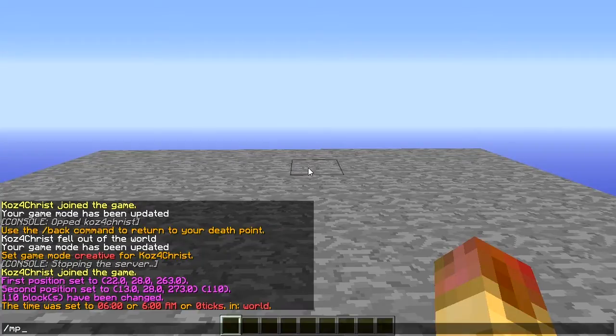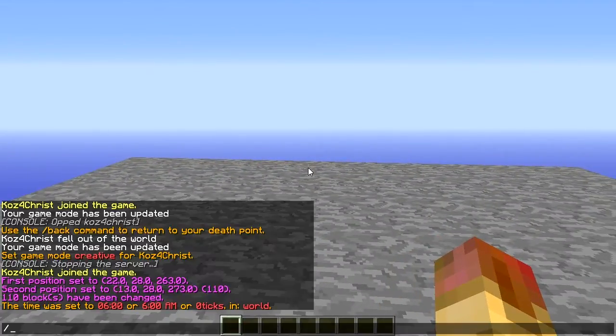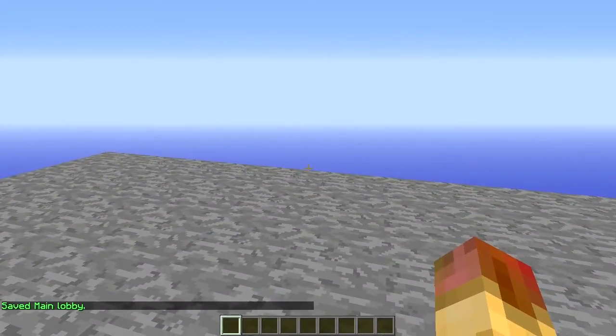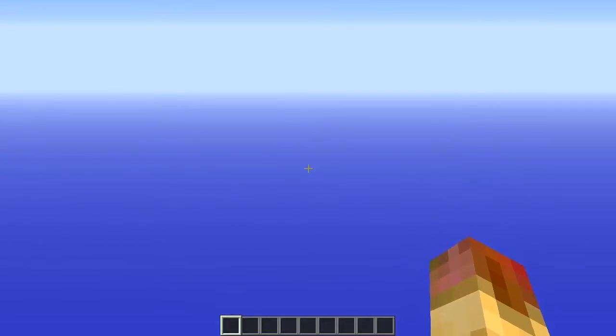So the first thing we need to do is build a lobby — which is done, a very complicated, very pretty lobby. Then we do 'mp set lobby' to set the lobby location here. The next command you really need to get started is 'mp setup'. When you run that, it creates the game levels in each direction, so you need about 500 blocks in each direction at your current level.